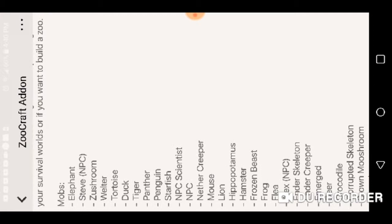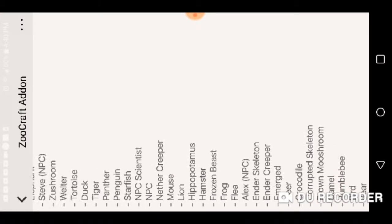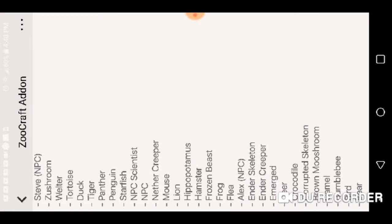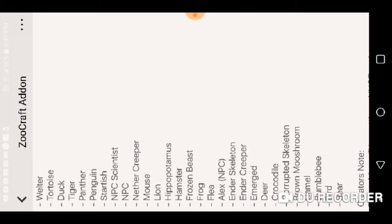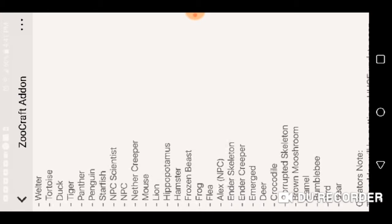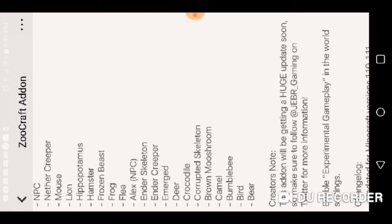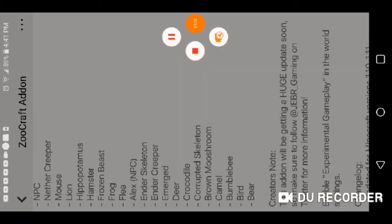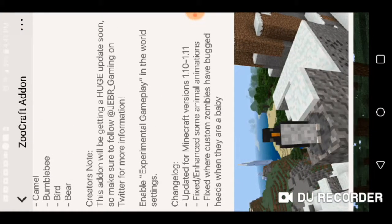Here are the mobs which I already have in my inventory: the elephant, Steve the NPC, the zoo shrimp, the welter, tortoise, duck, tiger, panther, penguin, starfish, NPC scientist, nether creeper, mouse, lion, hippopotamus, hamster, frozen bees, frog, flea, Alex the NPC, ender skeleton, ender creeper, deer, crocodile, corrupted skeleton, brown mushroom, camel, bumblebee, bird, and bear.